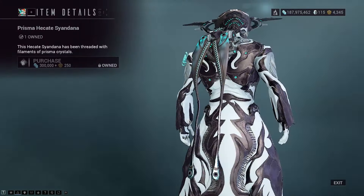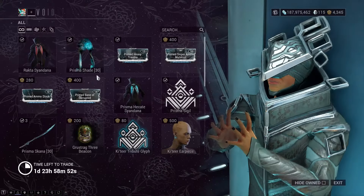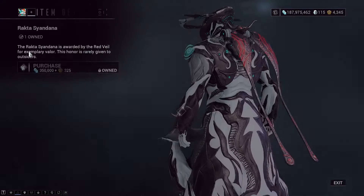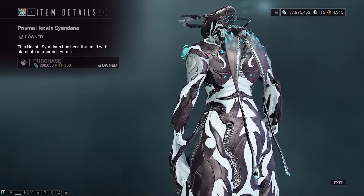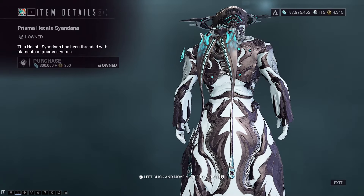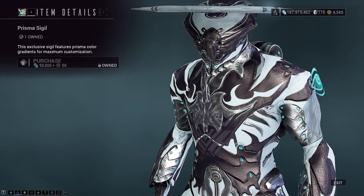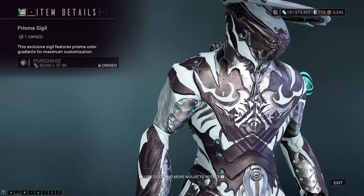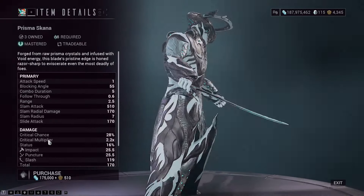Speaking of the Prisma Hekates Sandana — which do you prefer? That one, or the Rakta? I think I prefer the Prisma one, just with the moving effect. Let me know in the comments section which one you prefer. There is the Prisma Sigil. I can't really see the effect because if you colour it in the slightest, it kind of goes away.